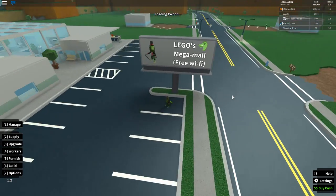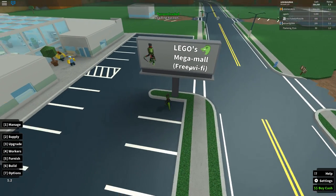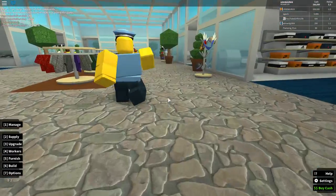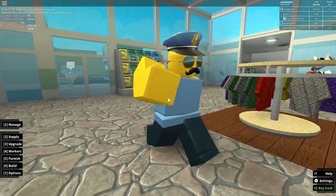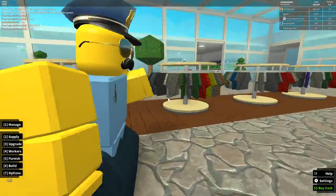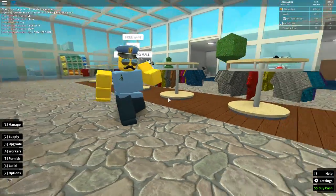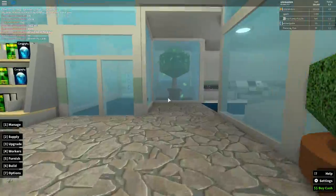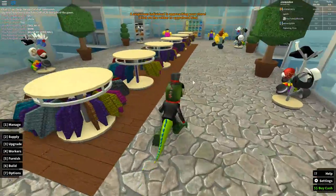And go — Lego's Mega Mall, free Wi-Fi! Look at this, they have new animations. The characters have new animations — look at how confident this guard is, like yeah, I'm not going to let any thieves in here. Okay, so they changed the animations.